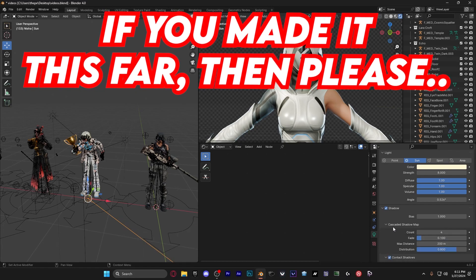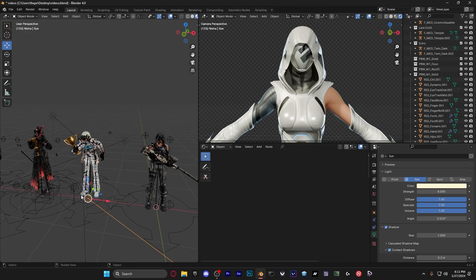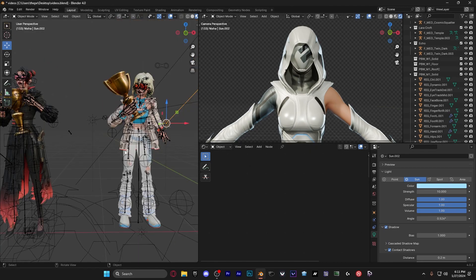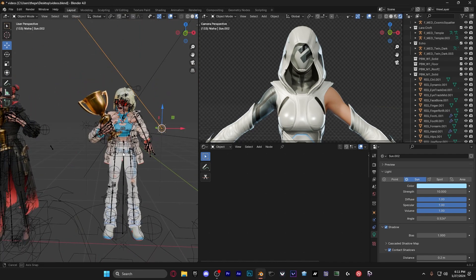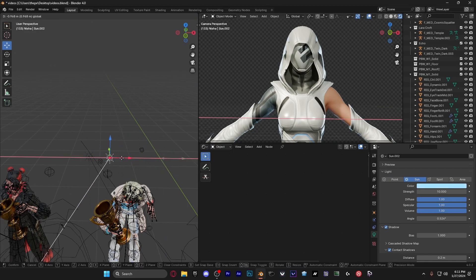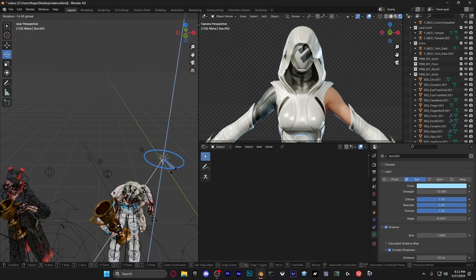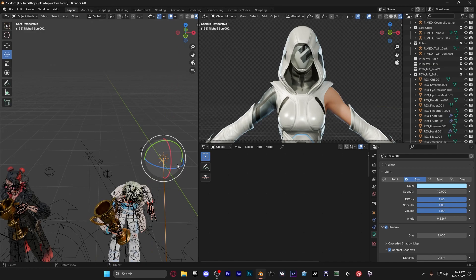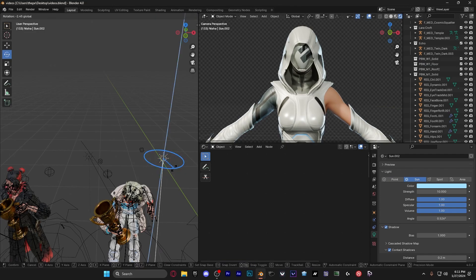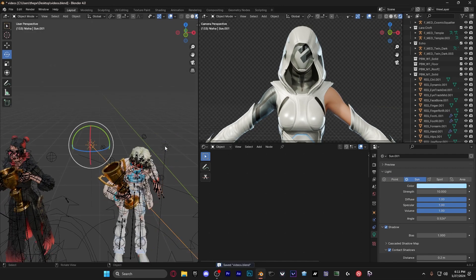Now duplicate this sun light and bring it all the way up so it's kind of going through the character — or at least somewhat through it. I liked having it positioned like a rim light on the side. If you turn it around a bit you can see how it changes — it depends on how you want it. I liked it like this rim light style, so you can copy me, but it's up to you.